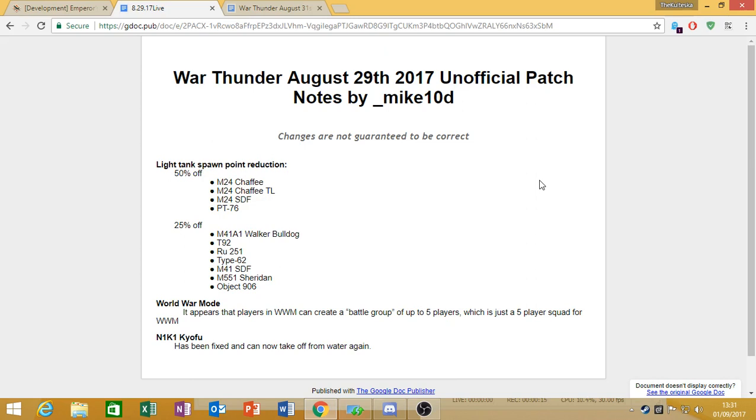Firstly, they have changed the light tank spawn costs for rank 3 and higher light tanks. Specifically, the M24 Chaffee, the M24 Thunder League Chaffee, the Japanese Chaffee, and the PT-76. All four of those tanks have had their spawn point cost reduced by 50%, which I think is pretty good.